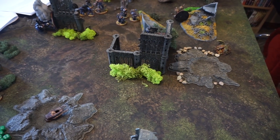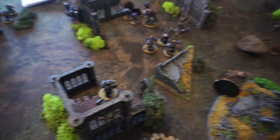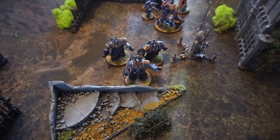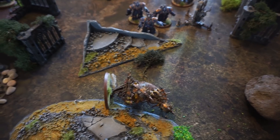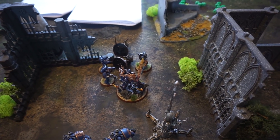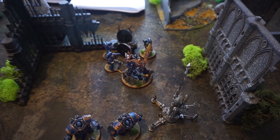End of turn 3 for the Ultramarines — another very effective turn thanks to the Guilliman re-roll bubble. The Eliminators didn't do as well with one of their number missing; they fired non-line-of-sight rounds through the boulder at the Plague Marines, but they made their Disgustingly Resilient saves. The Centurion Devastators shot everything into the Fetid Bloat Drone and killed it — just the amount of fire they put out with Hurricane Bolters and Bolter Discipline is tremendous. Guilliman and the Phobos Armor Librarian jumped in to save the Intercessors and murdered the two surviving Death Shroud Terminators — it was Guilliman's staggering damage output that finished them.